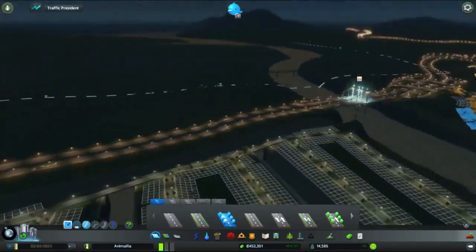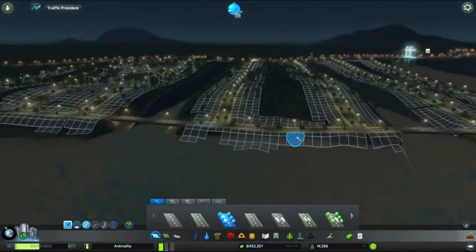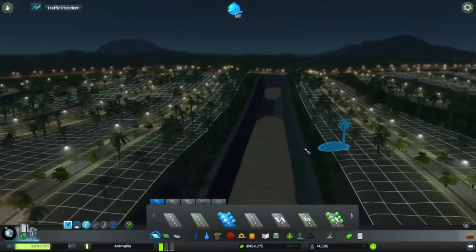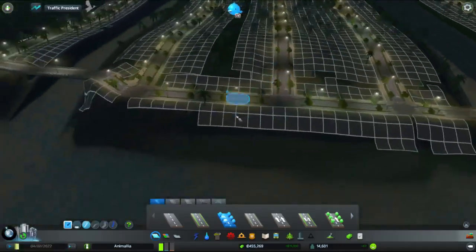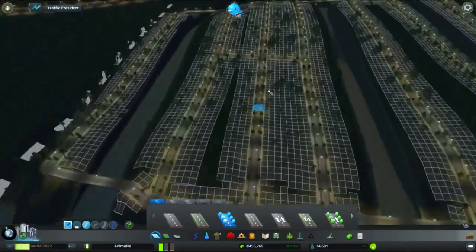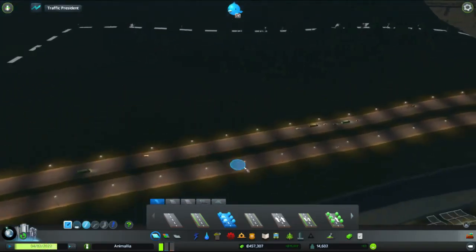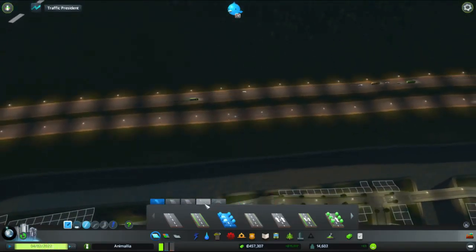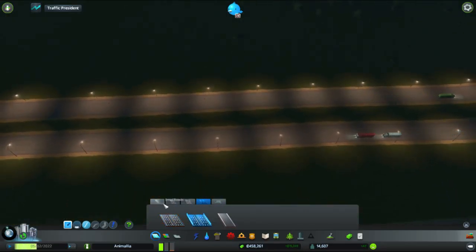Our absurdly steep-sided canals, because I decided to dig them through a trench network. It'll look pretty enough once the waters flow back into it — it's not quite deep enough. We wanted to try and plug this into the road network in some kind of rational, sane way. Let's build ourselves a roundabout.